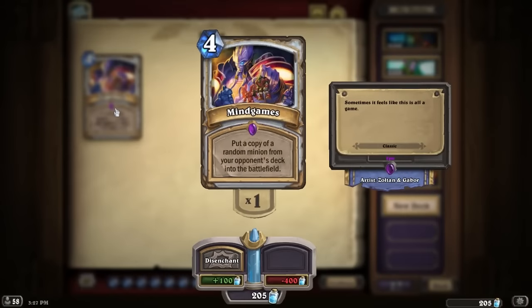A good way to get some extra dust is to use the disenchanting feature. After opening a lot of packs, you will notice that you have a lot of cards and some of them you might not even need. So do some research, see if there's any cards that you can spare for some extra dust. An example of this is the card Mind Games, which is an epic card that you get 100 dust for disenchanting and nobody really plays it anymore.